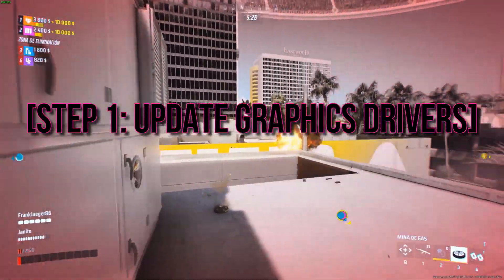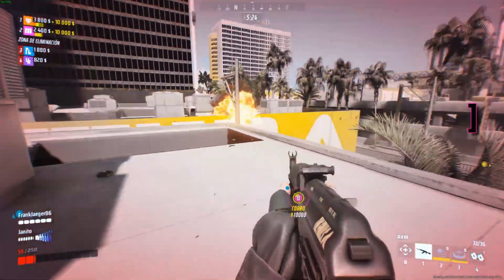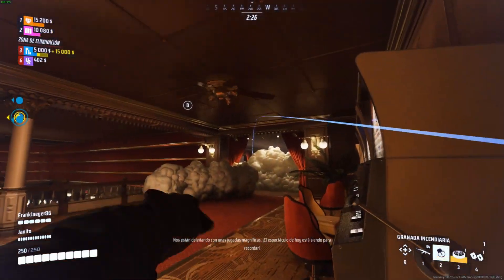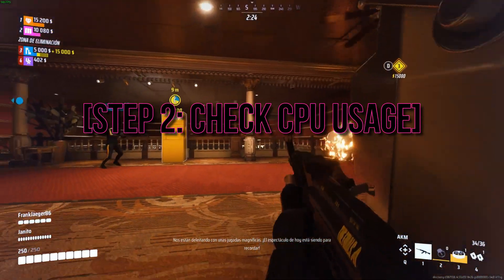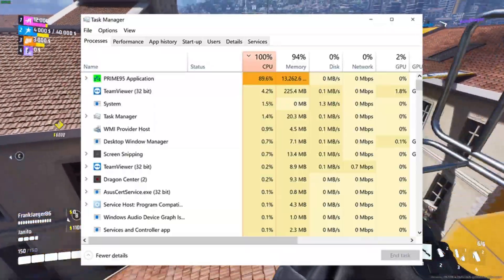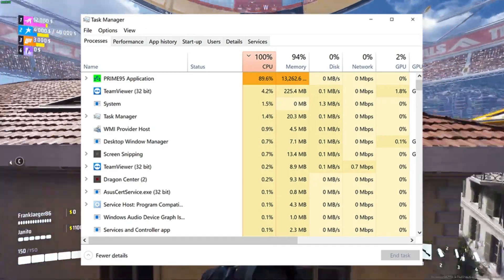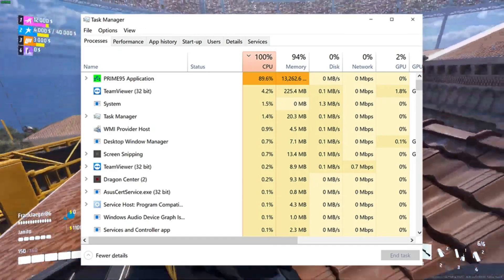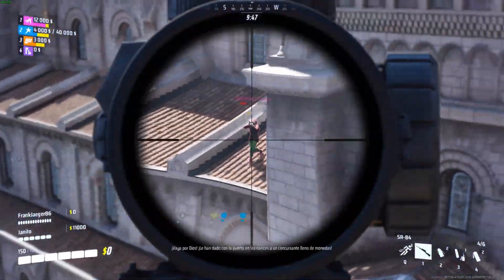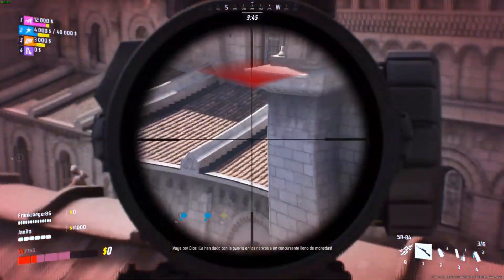First up, let's talk graphics drivers. Outdated or corrupted graphics card drivers can be a major culprit behind these crashes. Step 2: check CPU usage. High CPU usage can trigger crashes, so close background applications consuming high CPU resources and adjust in-game settings to lower CPU usage. Keep an eye on that CPU usage — it might just be the key to smoother gameplay.